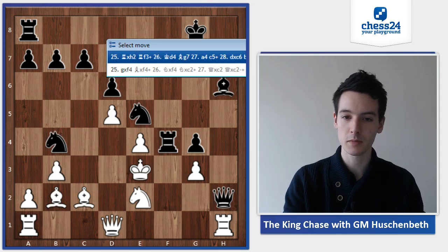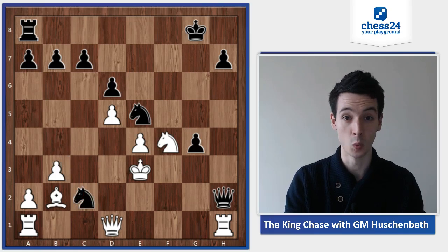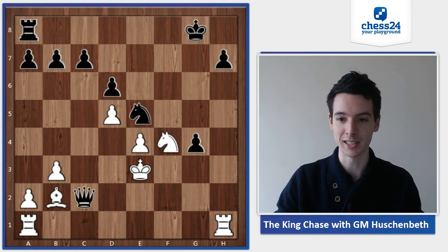If white takes the rook, then just bishop takes f4, and the point is that if the knight takes f4, knight takes c2, forcing white to give up his queen. Queen takes, queen takes, and of course this is completely winning.